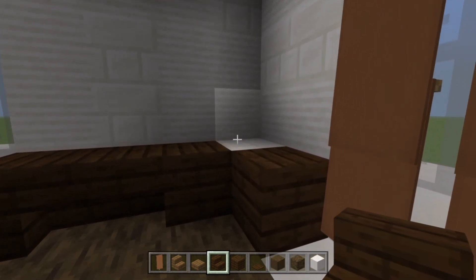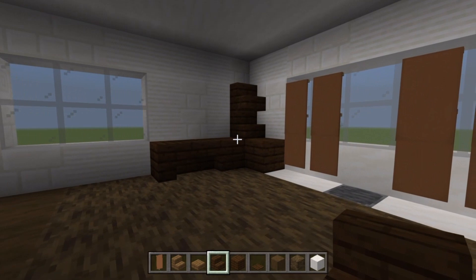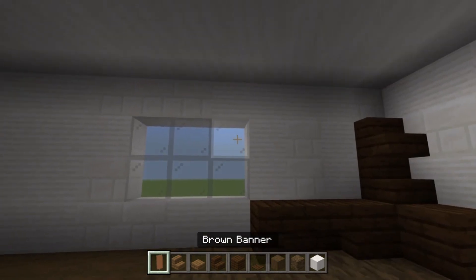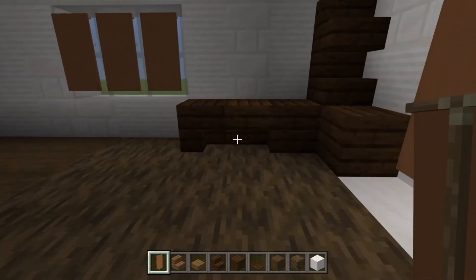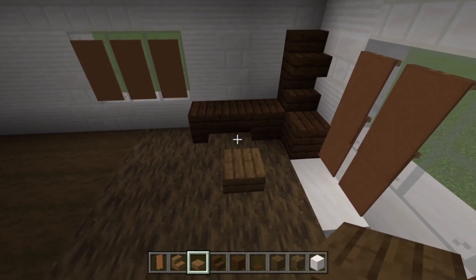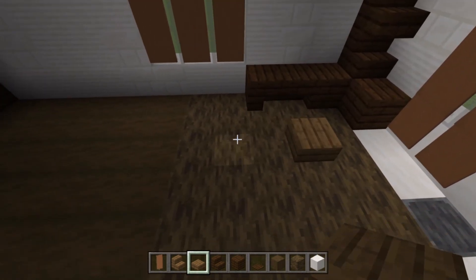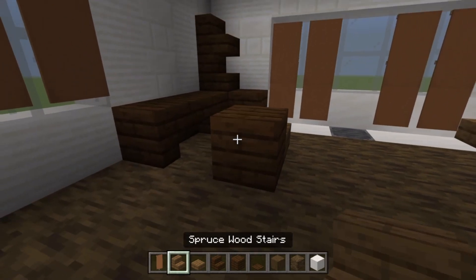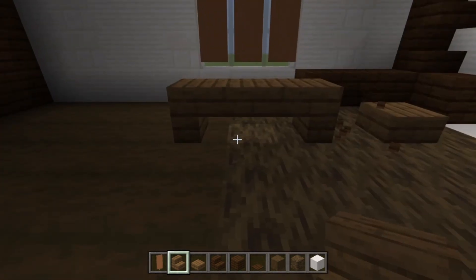Go up to this cabinet and place a stair on top with another stair on top of that — it covers up the quartz in the corner, making everything look plain and simple. Then take brown banners again for three across this window, using them to block the light. Place a spruce wood slab one block away from the cabinet for a little seat. Then build a table using an upside-down stair, a slab, and another upside-down stair — anchor a temp block, place the stairs, and there's your table in front of the window.